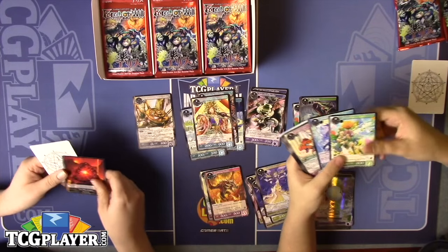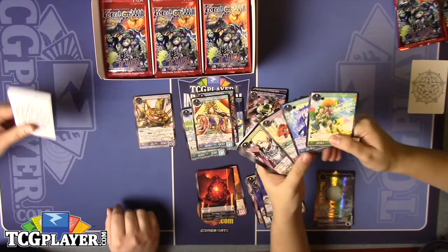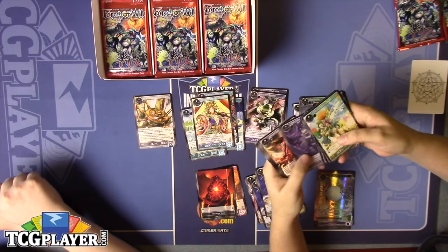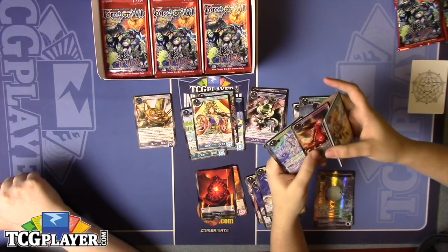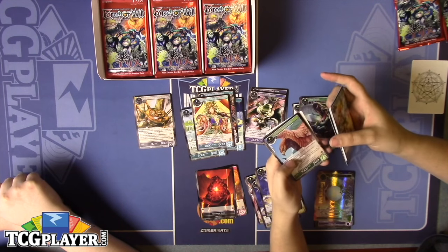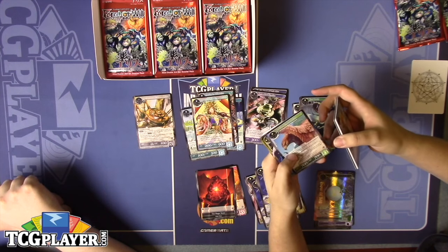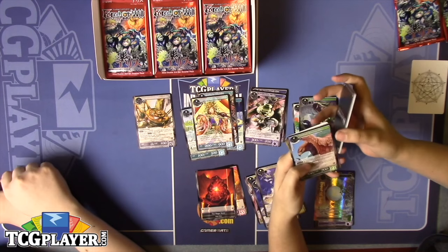Starting off with another pack. We got some Black Ribbon, Sylvia's Roar, Elaine the Fairy. Red Fulner — it's named after a Norse God, no one knows why. They can't fly, it's a bird.